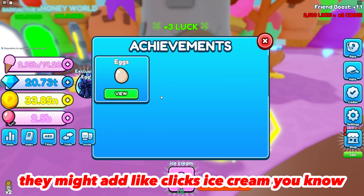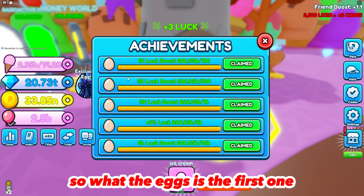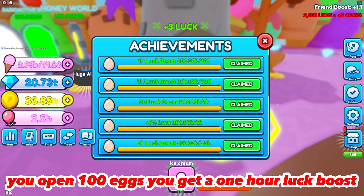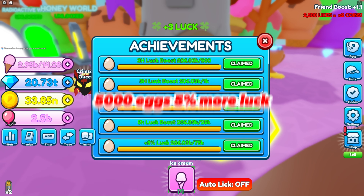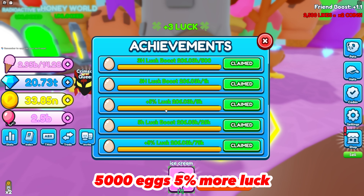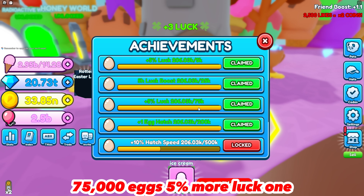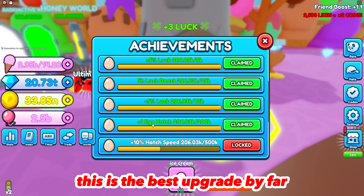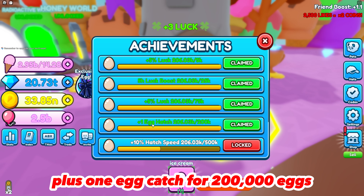With achievements, right now all they have is eggs — they might add clicks, ice cream, or rebirth later. For eggs: open 100 eggs and get a one-hour luck boost, 500 eggs gets a three-hour luck boost, 1,000 eggs gets a three-hour luck boost, and 5,000 eggs gets five percent more luck plus a five-hour luck boost.